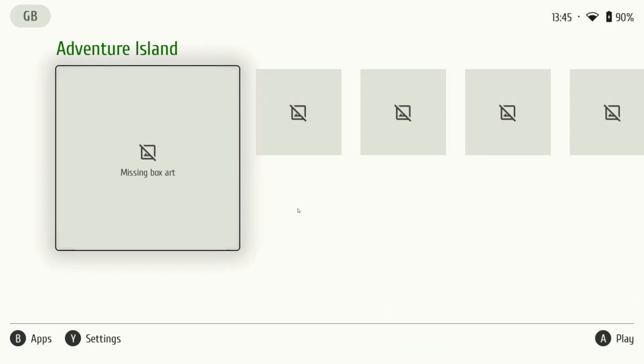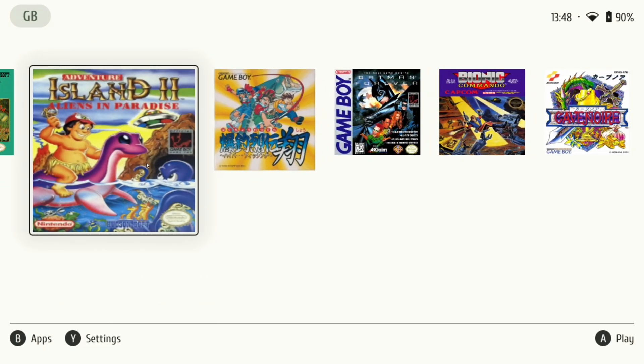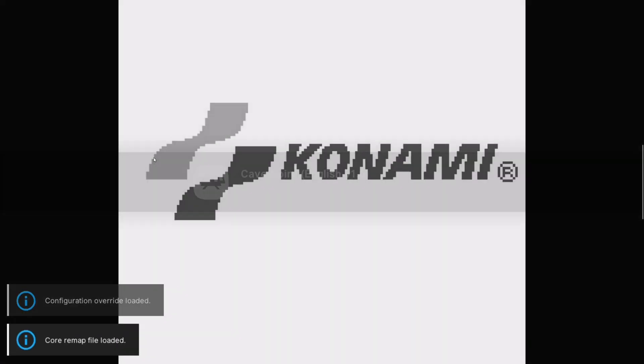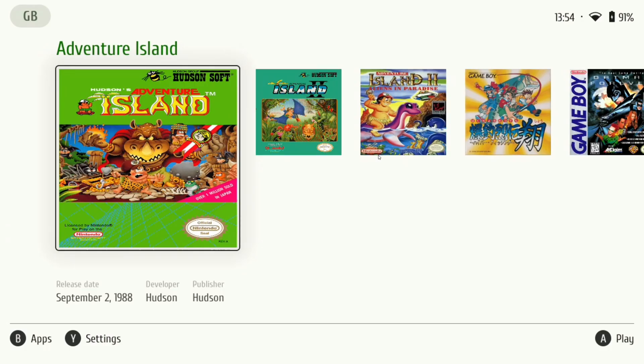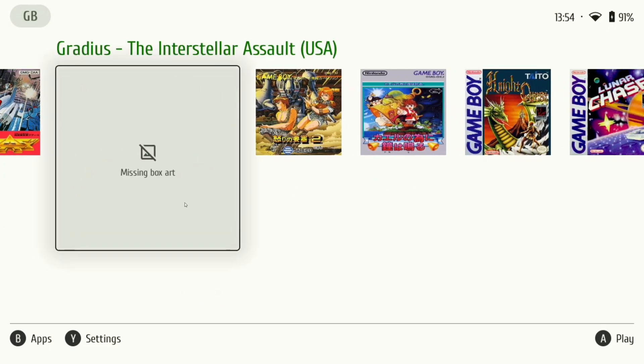Once you add the platform, it's going to automatically start scraping all your ROMs. After a short while, all the cover art for your ROMs will start popping in. Once you're done scraping the cover art for your games in each system, you'll want to check to make sure it works. Go ahead and click on one of your games. Cave Noir instantly booted up, so you can tell that the Game Boy setup works.